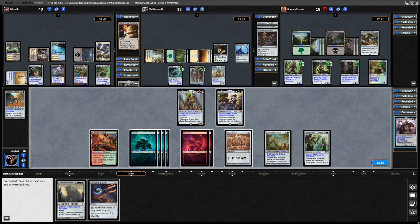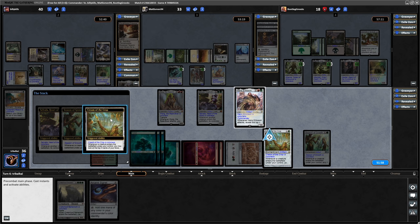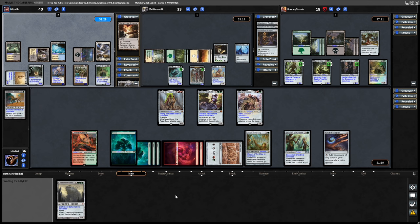Now we know what we're drawing into - it's an Arcane Signet. Let's drop a land and see if we can put something interesting on top with Hans. So putting Cream of the Crop on the stack so that it resolves first, because we don't necessarily want what's on top. Well okay, Port Razor - I don't mind. So we'll scry that on top with the Season of Growth. We could cheat Craterhoof into play but it doesn't really do anything for us - we won't draw with Selvala with that. Might as well just get down the Signet and pass.